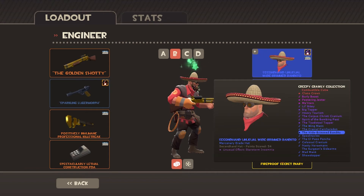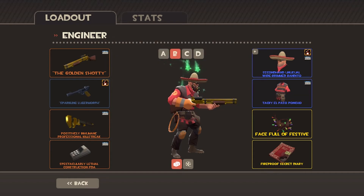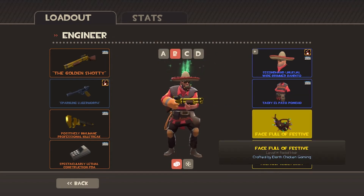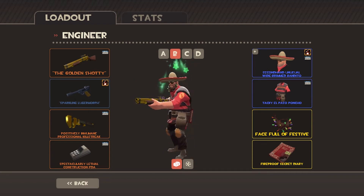I also got an Unusual Sombrero in Starstorm Insomnia. I got the Tacky El Paso Poncho, which is Strange. And I got a Face Full of Festive, which is just really for Christmas psychos only.